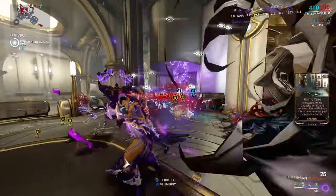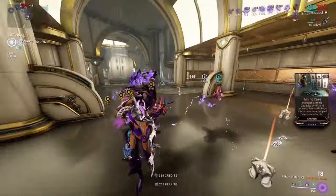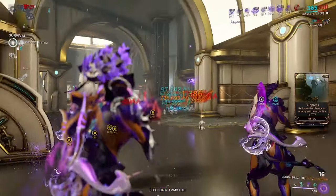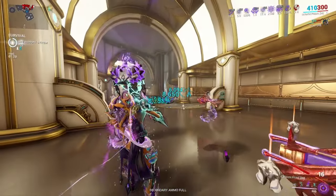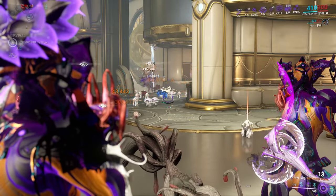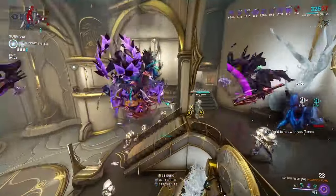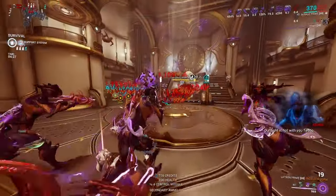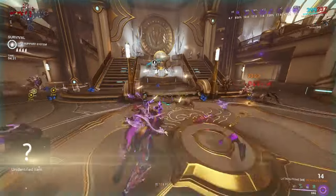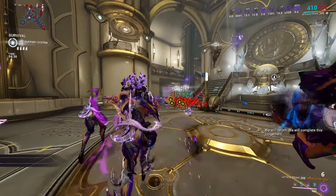While waiting for an Acolyte to spawn — I think that will be the highest tier test of how this weapon performs — I'm just going to keep murdering these Corrupted. That was an Eximus unit and it didn't struggle. An Acolyte has finally spawned — let's see who we get. Mania. How does Mania stand? Not long. They don't stand for a long time.